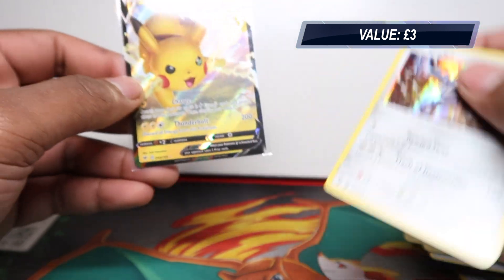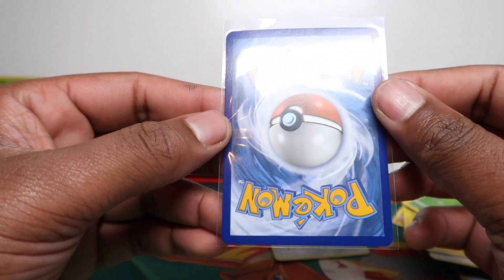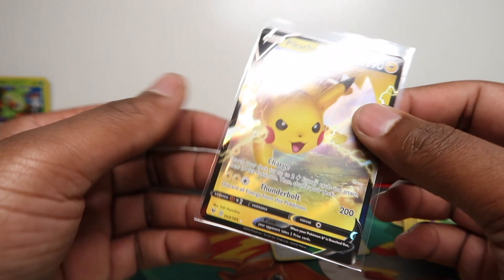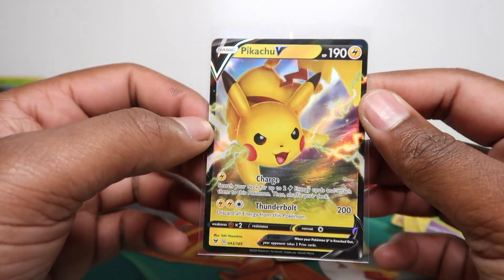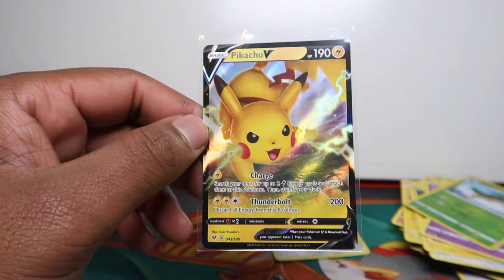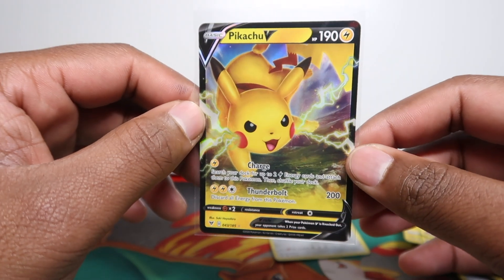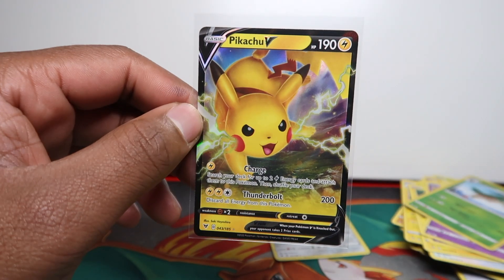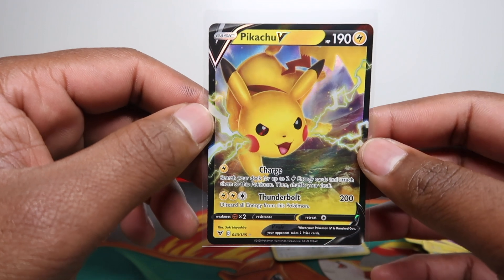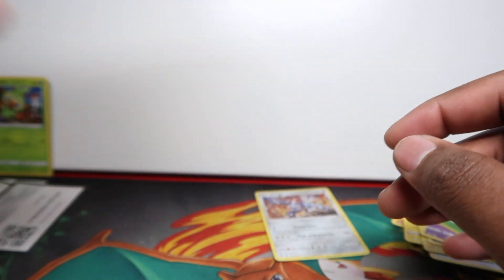Just a Pikachu V — at least we got Pikachu to end on, so it wasn't too bad. We got two hits: a Dialga holo rare and a Pikachu V. This one looks pretty minty to me — I might grade it, though the left-to-right centering might be an issue. I'll put it in the binder collection. I have a Pikachu collection but I'm not a huge fan of this artwork — it doesn't look cute. Let me know your thoughts if you're a Pikachu collector. I'll keep at least three, so I'll put this one in.